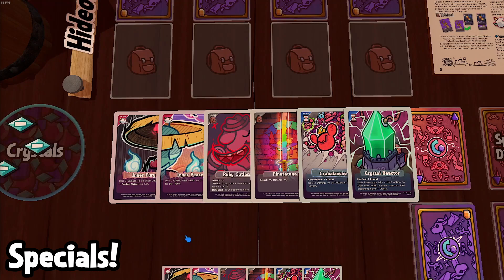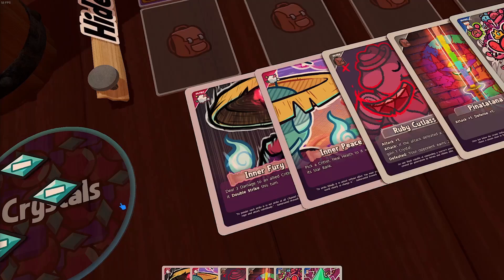Now we can talk about special cards. There are 3 different kinds: hijinks, trinkets, and events. You can play as many special cards as you want during your turn, and they do all sorts of different things.